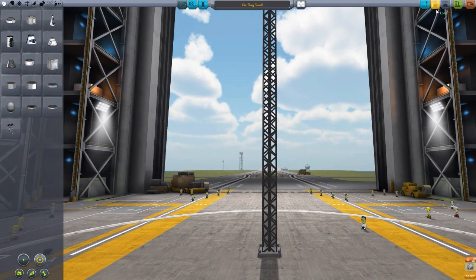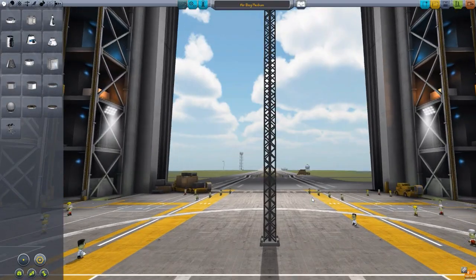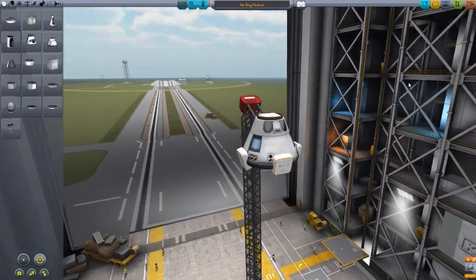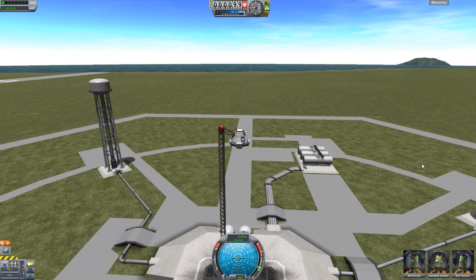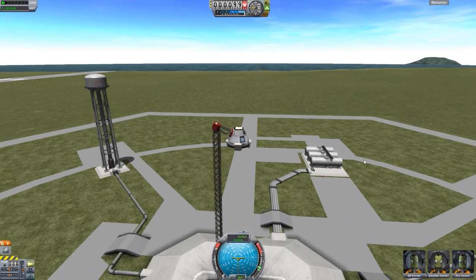We'll grab the medium-size airbag test next, which also comes from a large height. This time it is the much larger Mark 1-2 command pod with the medium airbags. If we just launch that, our whole crew should be perfectly safe, though I'm not 100% sure on this one — the only one I tested was the small one. And I've already found a problem: I should have tested this beforehand.